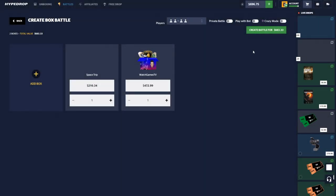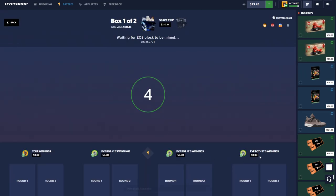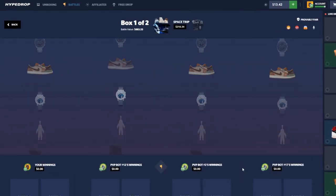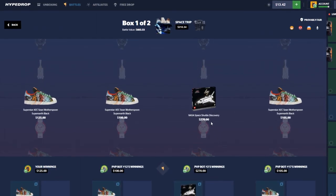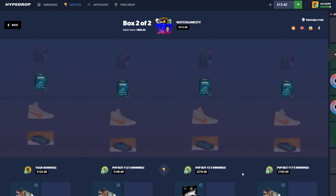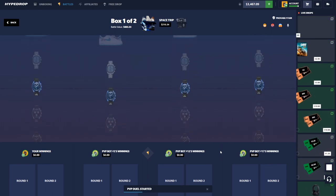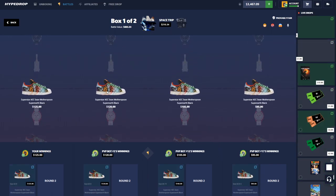Here we go, come on — two cases, 2v2. Let's see. Space Trip, Space Trip — get shoes, that's $270. Okay. Watch the case — the Rollie never hurt nobody. Show us something here. Space Trip, y'all get shoes — hundred dollar shoes. We're in the lead though.